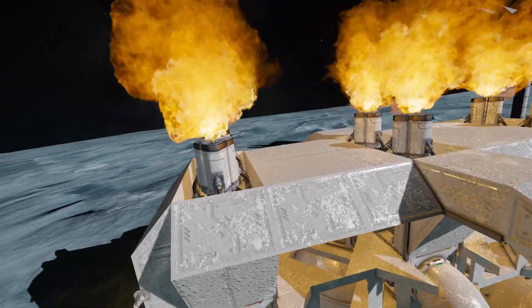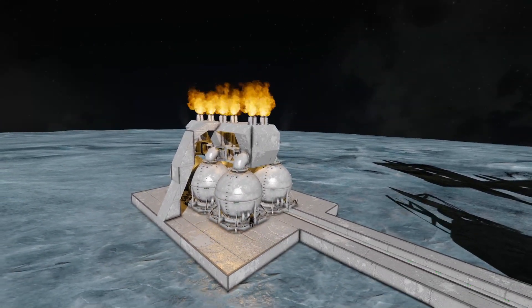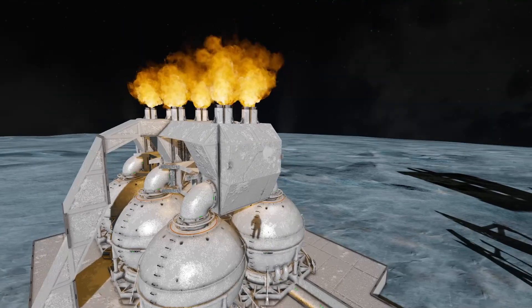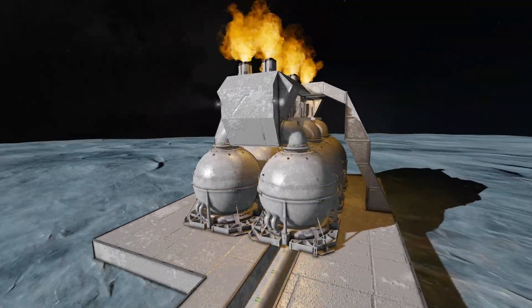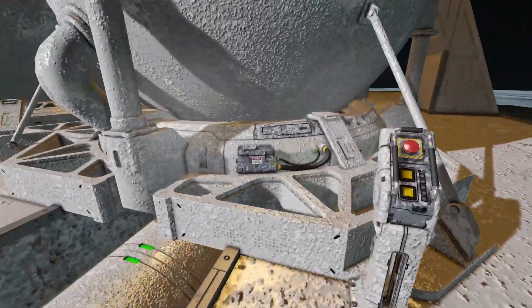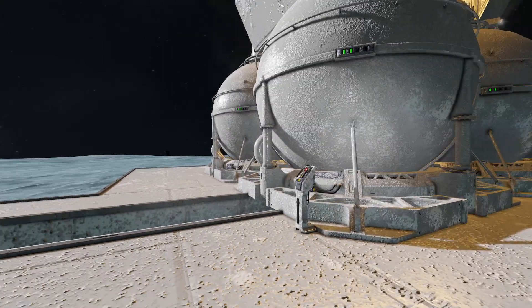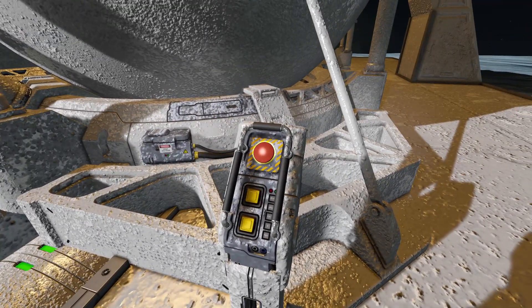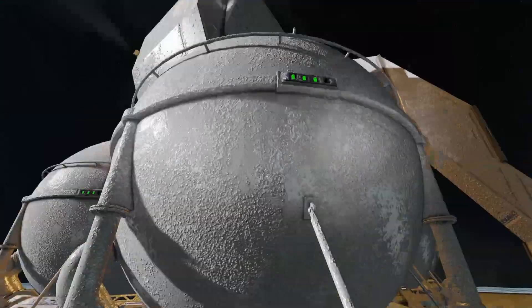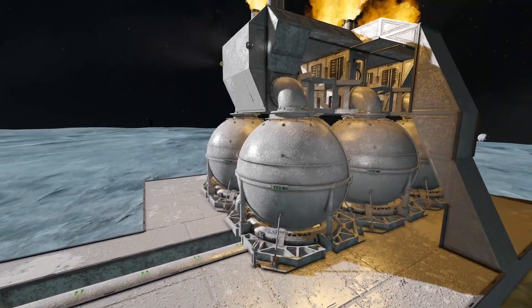Just for aesthetics, there are exhaust pipes with fire effects — technically fire makes no sense in space, but it looks cool. Unfortunately, the timelapse graphics couldn't pick up the fire effect for some reason. I think it would be better to tie it to a timer block so that when I hit the stockpile button it lights up the exhaust, and when stockpile is off the exhaust turns off too — that way you can tell at a glance what's on and what's off.